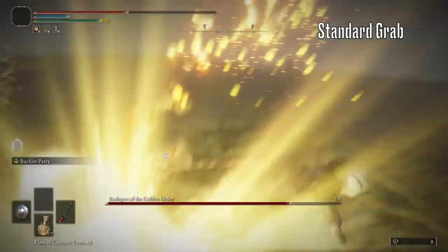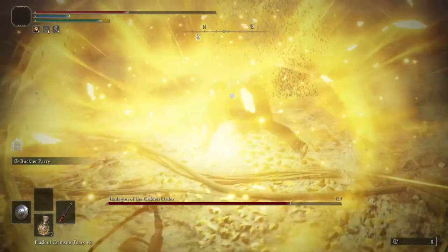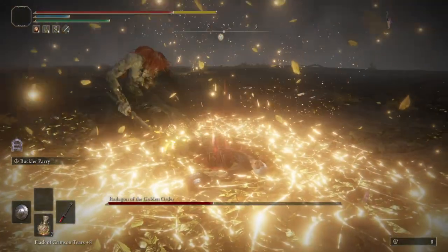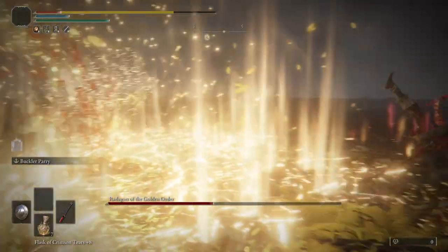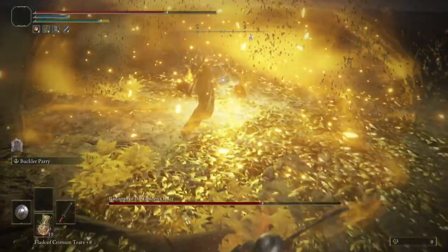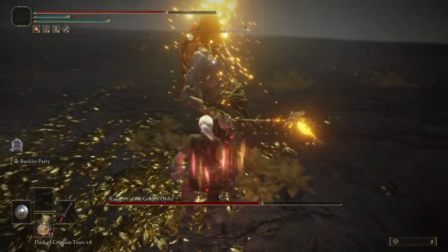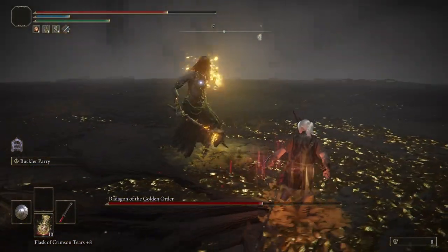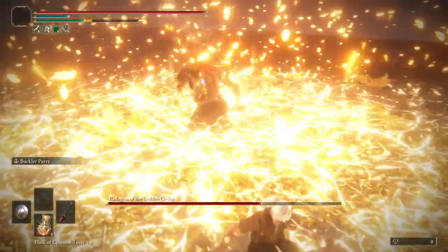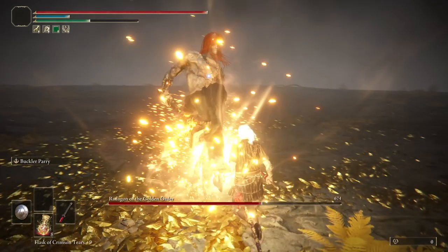Now for the two grab attacks. The first can be easily dodged by rolling when his hand is fully raised. The second one is absolutely devastating and can be a one-shot at some levels — it's also one of the roll-catchiest attacks in the game, daring you to roll too early. There's no real visual cue for dodging this; you have to just learn the timing and leave it till the last possible moment before inputting. The AOE stomp is also really tricky — there isn't a good visual cue, so you just have to wait until the last possible second before rolling.